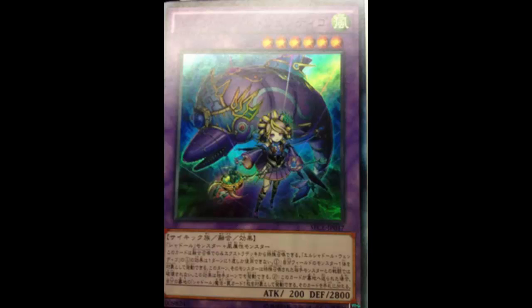First, it must be Fusion Summoned. You can only use the first effect of El Shaddoll Windingo once per turn. Its first effect: during either player's turn, you can target one monster you control — it cannot be destroyed by battle by your opponent's Special Summoned monsters this turn. Effect two: if this card is sent to the graveyard, you can target one Shaddoll Spell or Trap in your graveyard and add it to your hand.